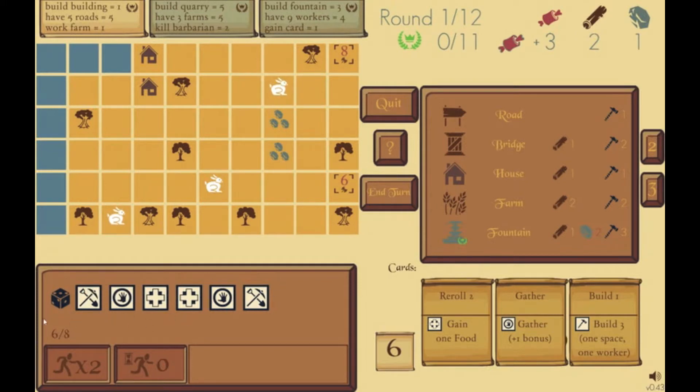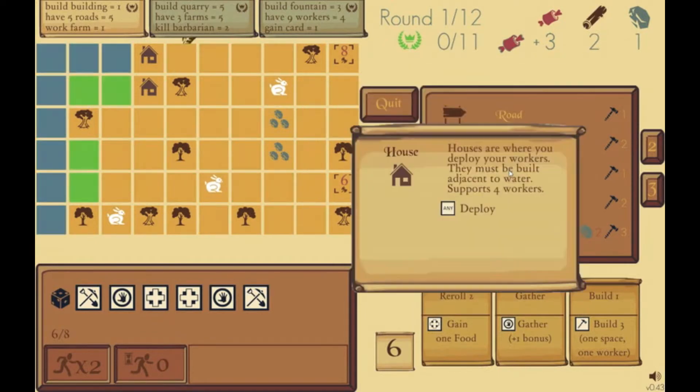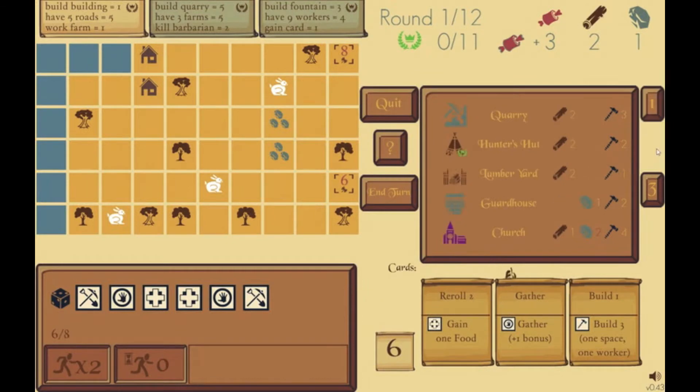They're all the same, but at the start of every turn you roll them, and they'll roll to one of six faces. The different faces correspond to different actions that the workers will perform once they're on the board. These are your buildings — there are 15 buildings, these are the basic ones. When you hover over any of them, it'll tell you all about them, and there's more we'll come back to later.